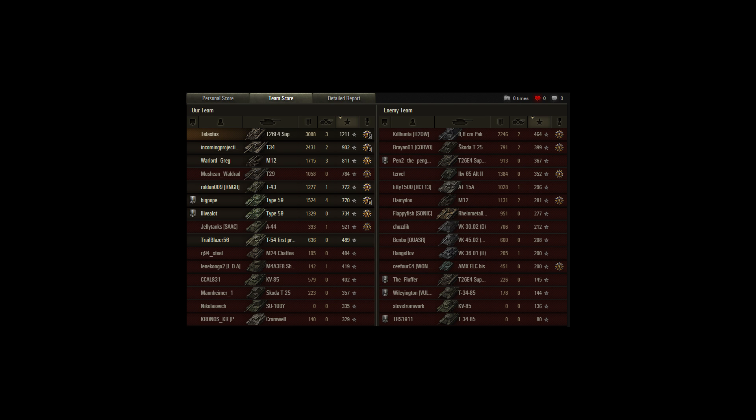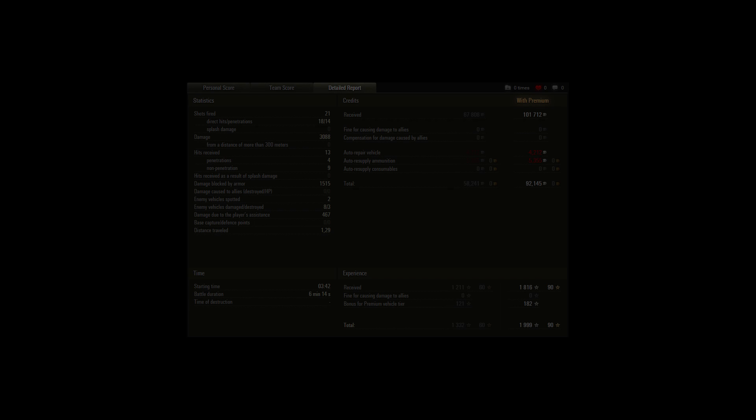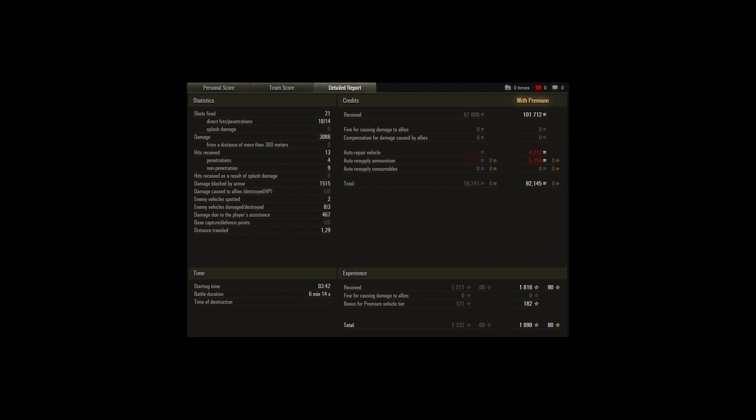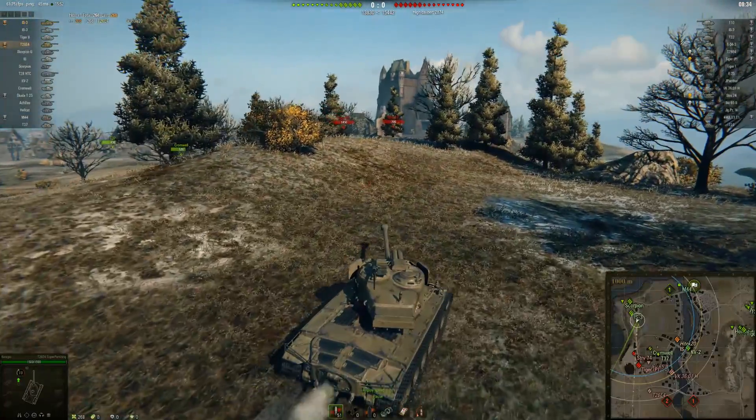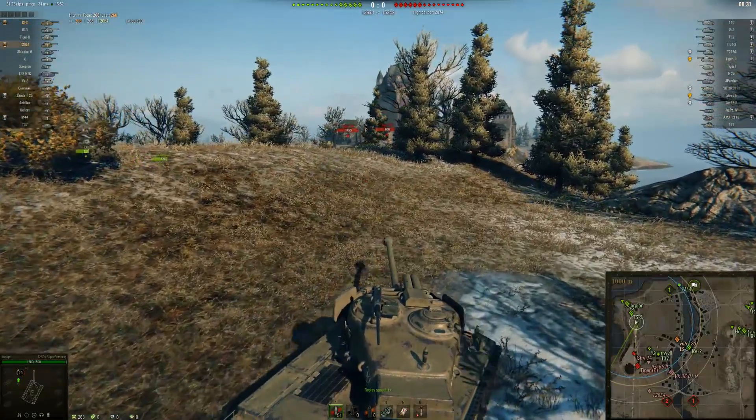Basically, this guy doesn't do a whole lot of damage — he doesn't have a great game. But he has one very important part: he holds off this entire side of the map by himself. He gets himself into a pretty decent position, kind of like Dan did in that last match, where they can pretty much only shoot at him from the front. And he blocks an insane amount of damage. Let's take a look. So here we are watching Koenigst — we're going to call him Koenig, it's easier to say and it sounds cool.